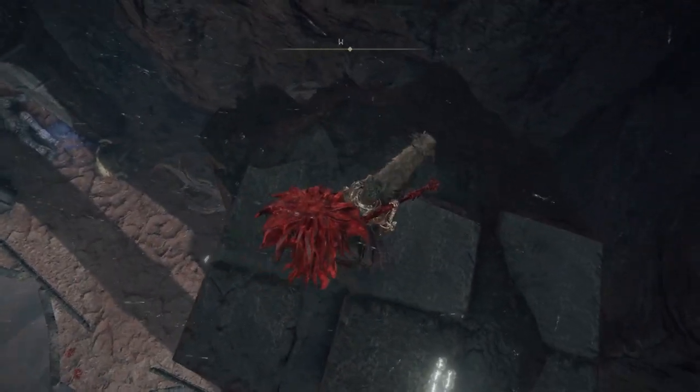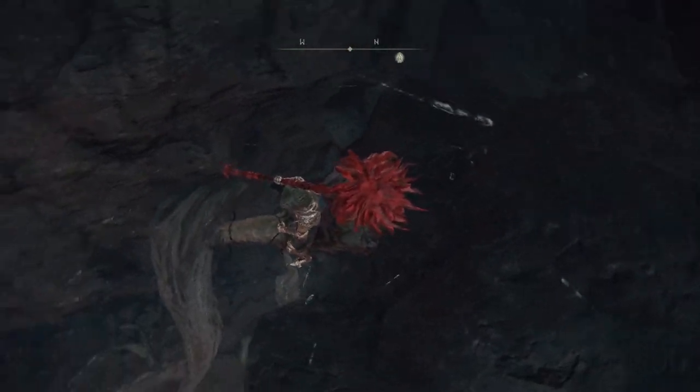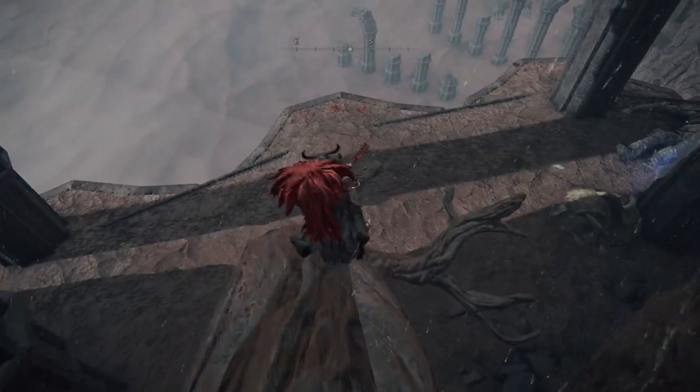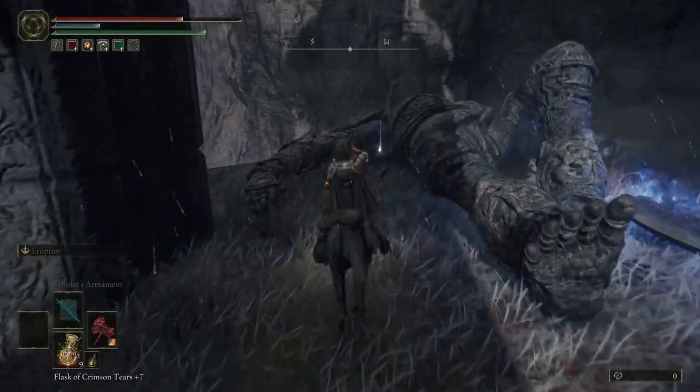The best way to get down there is to jump down to this route — this is the tricky part. I make it look easy but I died quite a few times here. Land on that route and do not go towards the giant; wait for him, because if you wait he won't be up when you're trying to get to the artist.